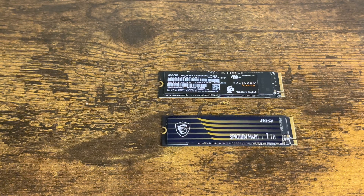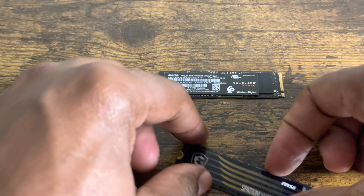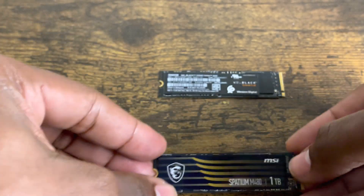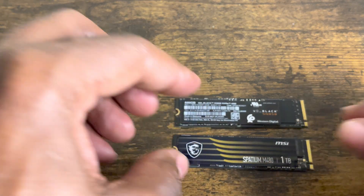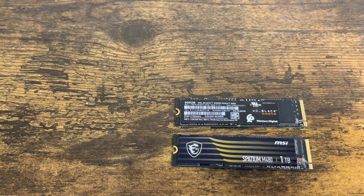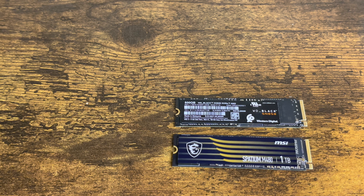Let's get ready to rumble! What's good, YouTube family? This is your boy. What I've got before you today is an awesome speed test battle. Right here is the Spatium MSI M480 — it's a one terabyte internal SSD. I've got the Western Digital Black SN850. Now these two are powerhouses in the internal SSD game right now. The reason we're doing this video is to see which one can upload games the fastest. So sit back, get your popcorn ready, and enjoy this battle. Don't forget to subscribe to the channel if you're new, and don't forget to like the video.